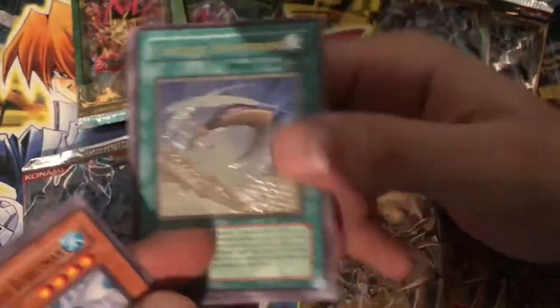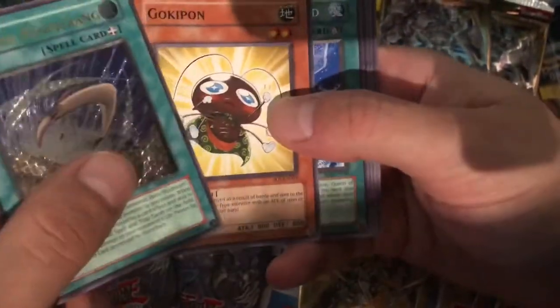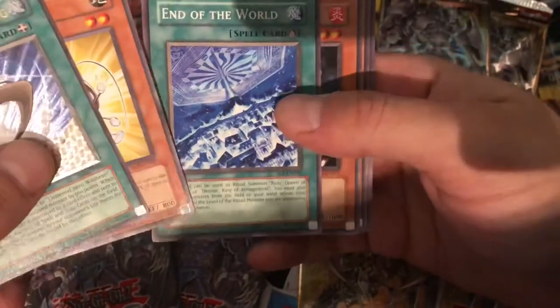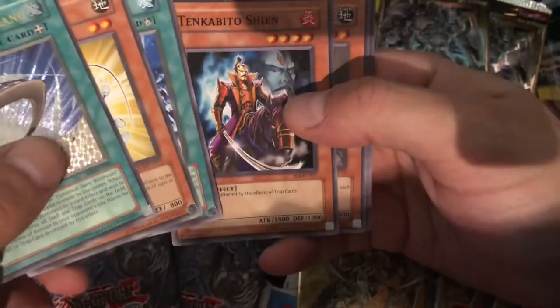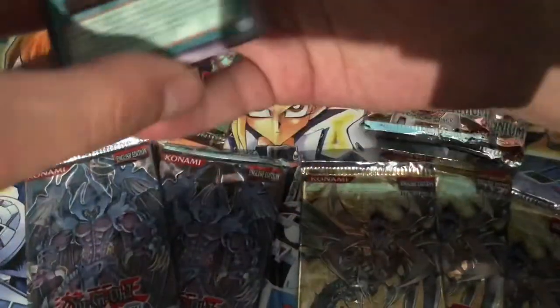Cyclone Boomerang — actually one of the ultis I was hoping not to get. But what can you ask for? Gokipon, End of the World, Ten Kibidoshien, and Machine King Prototype.